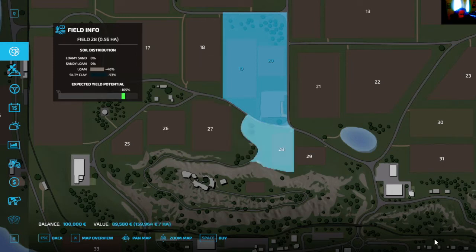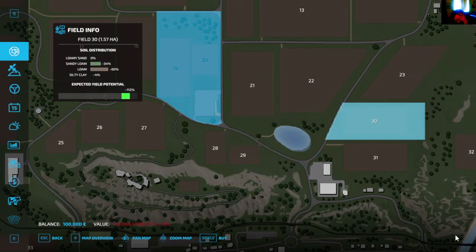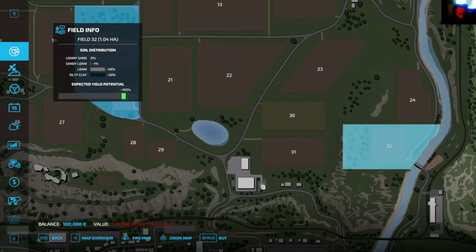Field 28 would be $89,580 with a precision value of $159,964. Field 29 is $94,200 with a precision value of $195,598. Field 30 is $150,840 with a precision value of $96,371. Field 31 is $186,040 with a precision value of $118,406. Field 32 is $167,660 with a precision value of $161,709 per hectare.